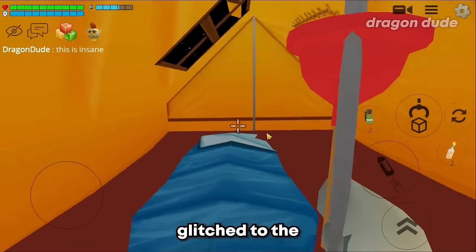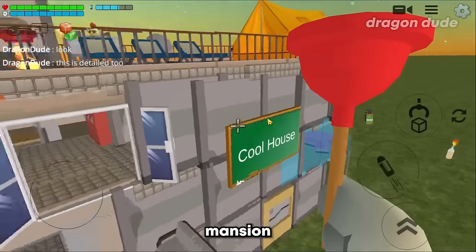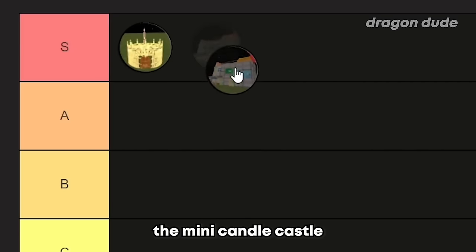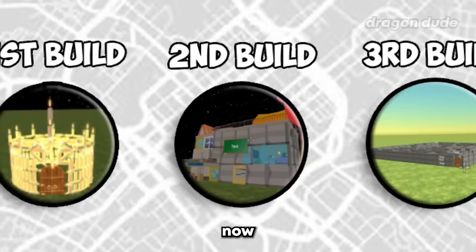I accidentally glitched to the roof, but it's all right because even the roof is decorated. This whole mansion is a complete package - there's everything in this place. I really can't decide which one is better, the mini candle castle or this cool mansion. I'll put both in S-tier for now and decide later.